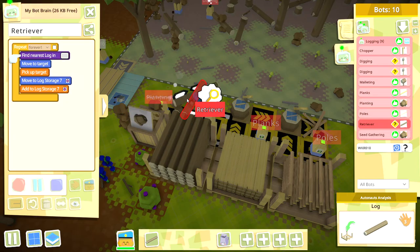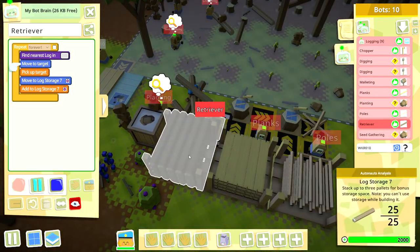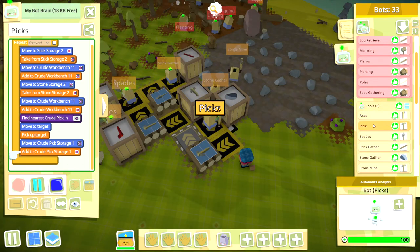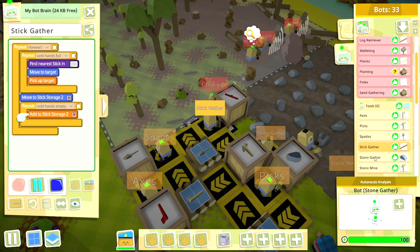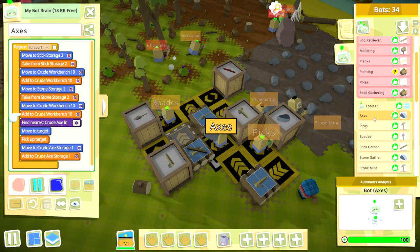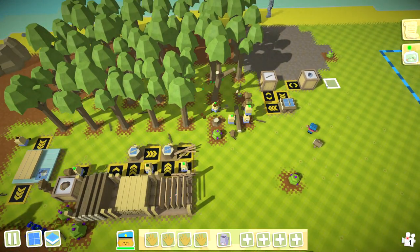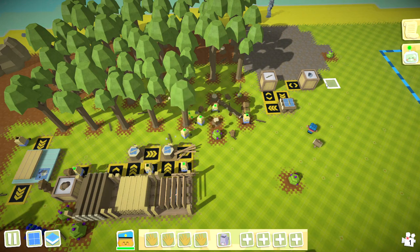Logs lying on the ground aren't very useful so you'll want a bot collecting and putting them into storage. Then there's the question of your axes and spades breaking, so you need to set up another entire manufacturing chain to dig up stones and collect sticks to produce tools. In total you're looking at somewhere around 10 bots just to make sure that single bot chopping trees has the trees and tools to keep producing logs. Then you'll need bots producing planks and balls from those logs to further advance your industrial setup — and that's just getting started.